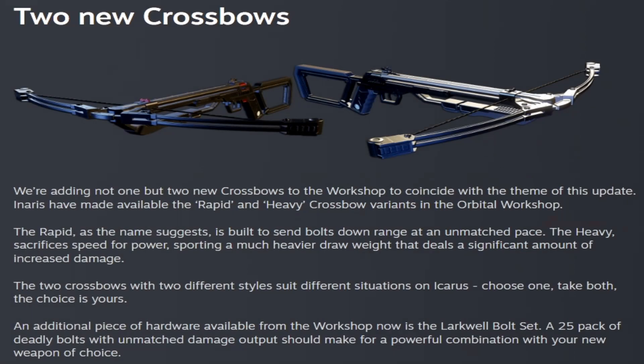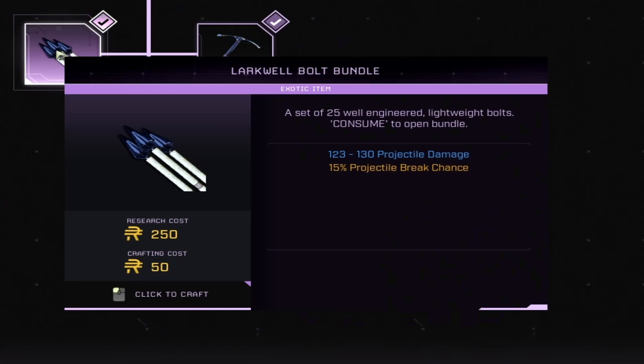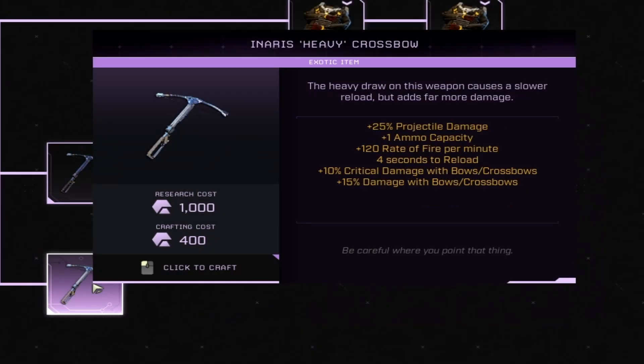There are two new crossbows available in the workshop. The Larkwell Bolt Bundle does 123 to 130 projectile damage, researched for 250 Wren and crafted for 50. The Inrus Rapid Crossbow offers plus 25% projectile damage, 1% animal capacity, 120 rate of fire per minute, and 2.5 seconds to reload — costs 1,000 exotics to research and 400 to craft. The Inrus Heavy Crossbow offers plus 25% projectile damage, 120 rate of fire, 4 seconds to reload, plus 10 critical damage and plus 15% damage with bows and crossbows — also 1,000 exotics to research and 400 to craft.